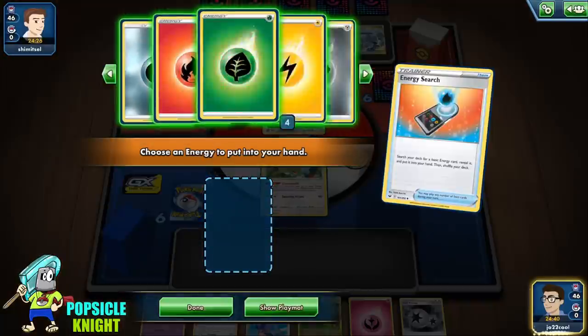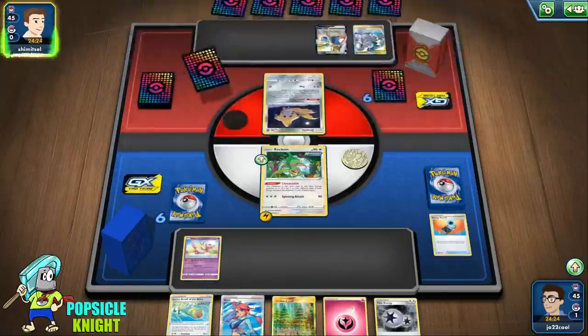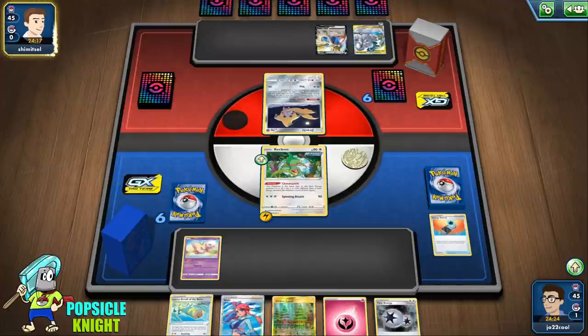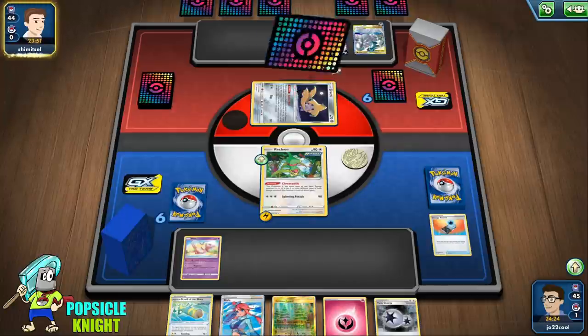We're up against an ADP Zacian. I'm going to use Energy Search and set up our Lightning energy — we have Fairy Energy in hand already, so hopefully they don't Marnie. I'm just going to put Mew on the bench. For the most part, ADP Zacian's strategy is to get Altered Creation on their first turn going second, but it usually starts with attaching Water Energy, so I doubt they'll be able to do Altered Creation on this turn.